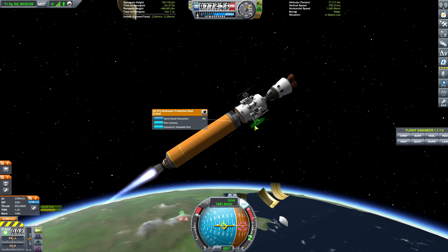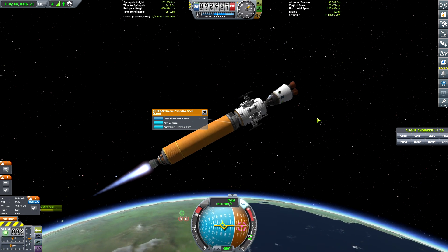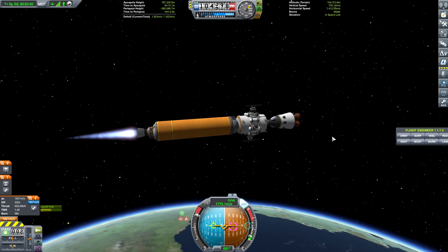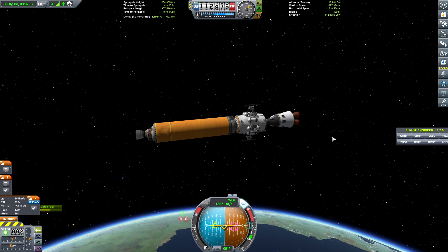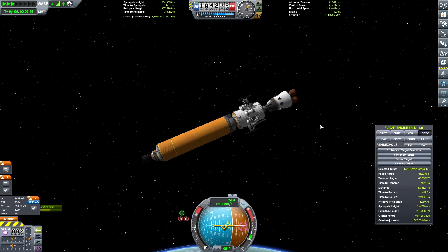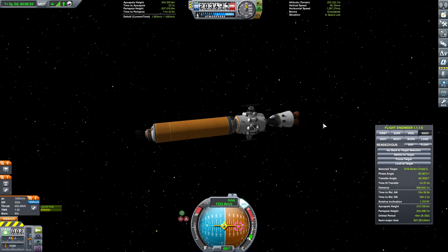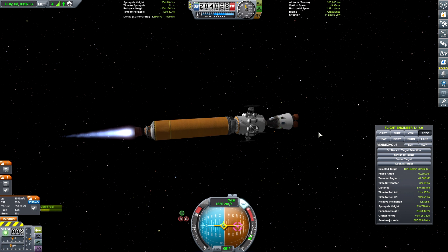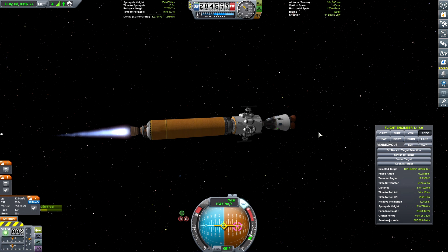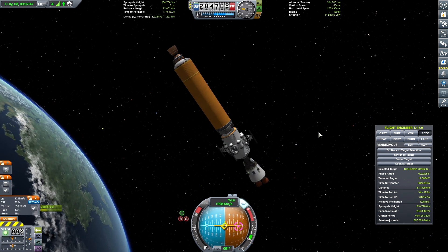I went ahead and dropped the fairing — that way we lost a little bit of that extra weight. And then we can use our upper stage to finalize our orbit of Kerbin. So we're just drifting up to the Apoapsis here to do our final burn, and then we will do our rendezvous with the station and get into position to connect this new module to the Kerbal Space Station.